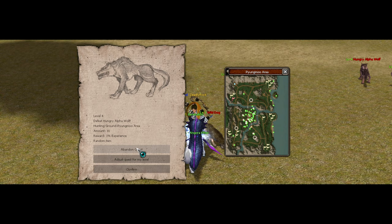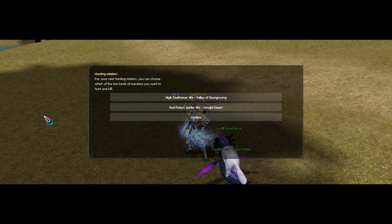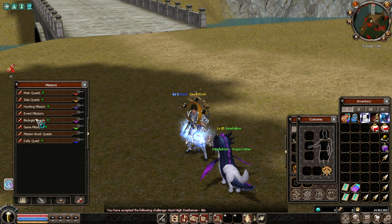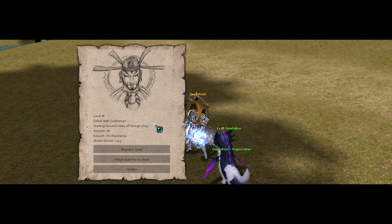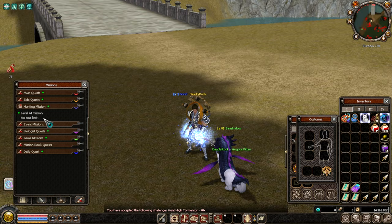A good tip for skipping quests quickly is to use the Enter key on your keyboard, since the first option is always selected with Enter — including the abandon option. Avoid using your mouse or you might accidentally click 'Adjust Level'. I'll stop at level 70 and try killing a few mobs.